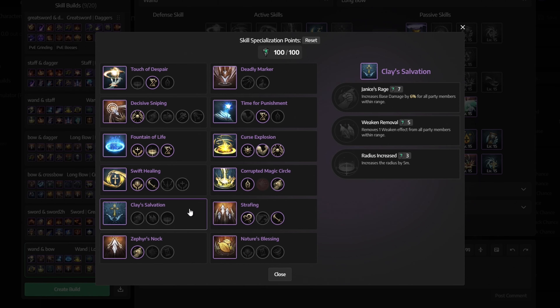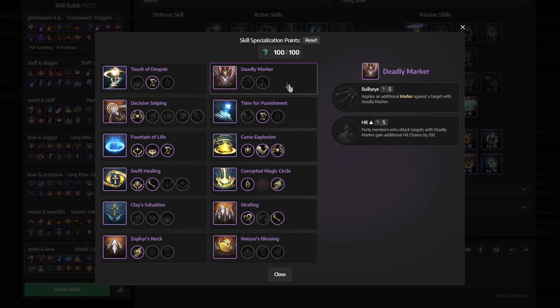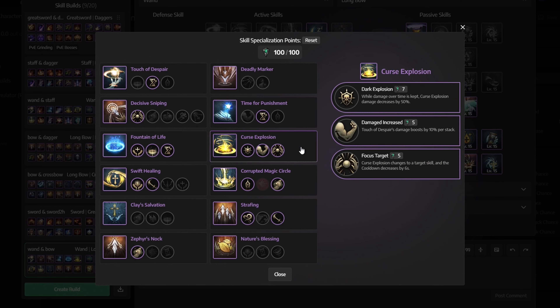For clay salvation don't get anything. For zephyr's knock get the damage increase. For deadly marker don't get anything. In time for punishment select the effect duration. For curse explosion get all three: dark explosion, damage increase and focus target.